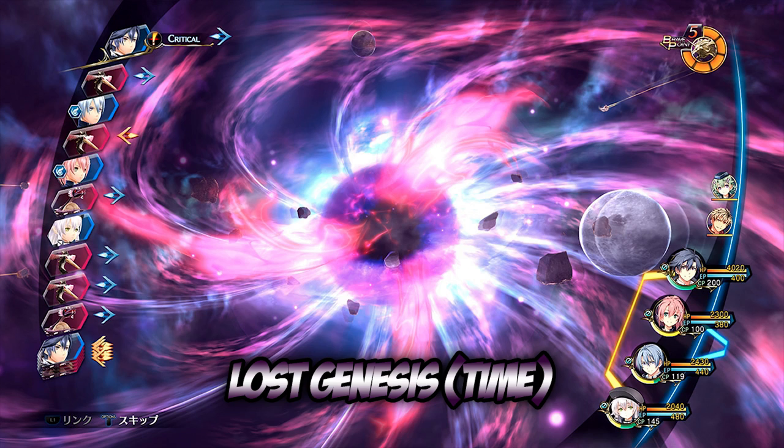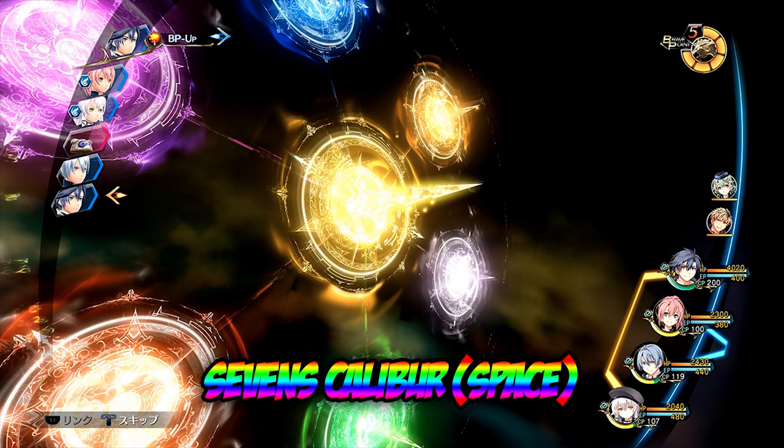Lost Genesis looks like a gravity vortex in the middle. It says it has destruction to space and time, and it has a life and death flow effect. Here's another one — Seven Caliber, a Space attribute art. It has a 100% chance to inflict a random status element. These spells look absolutely awesome. I don't know if these are Lost Arts — the ones you can use once per battle — but they look incredible.